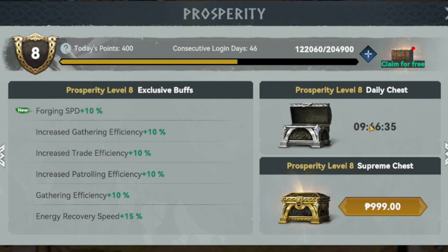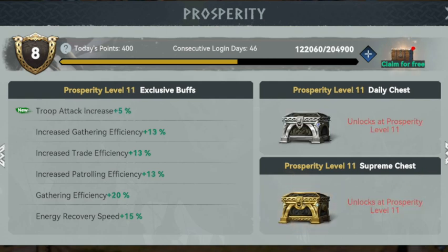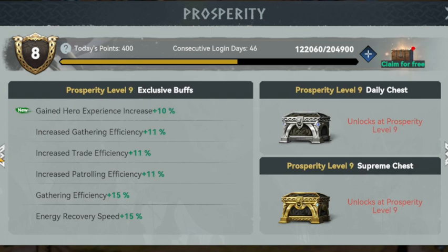Underneath the daily chest you can also find a supreme chest which contains even more valuable rewards and can be unlocked by purchasing with money. There are a total of 14 Prosperity levels, from Prosperity levels 0 to 13, available to be achieved in the game. Each level provides you various increased buffs and a new unique buff.